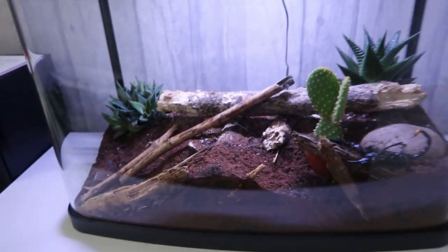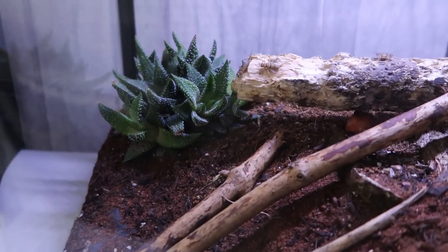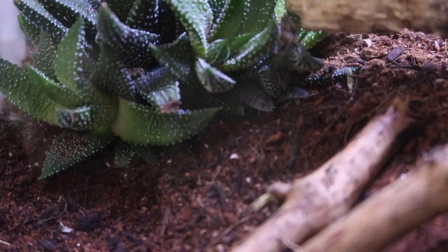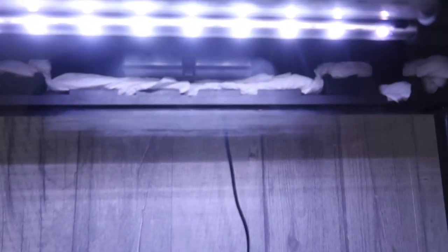Here we are on day nine of the ecosystem — everything's really coming together. Stuart's chilling over here, the crickets seem to have formed a little colony under this log, and the isopods are gathering under that plant over there. Everything is finding where it likes to live. I've taken that log down so we don't have any more escapes, and I've plugged up the hole I didn't know was there — hopefully we're escape-proof now. And Stuart's doing his job — he caught himself a cricket, keeping those populations down.